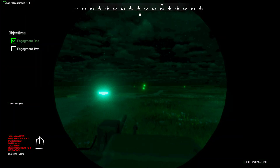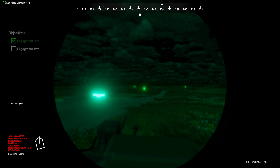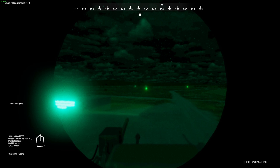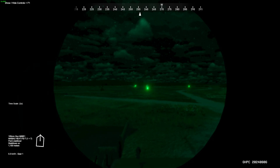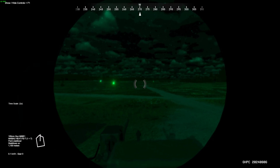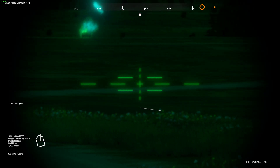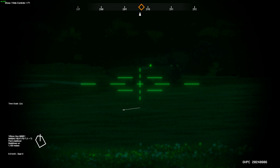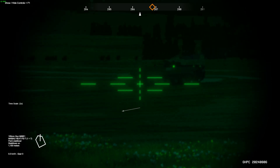You set the rangefinder to 1100. So to use the night sight, it's really just ranging correctly or guessing the range if you understand how far away targets are. So here we are: 1100, base of the target.